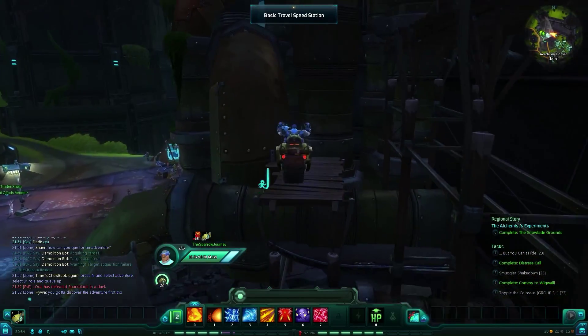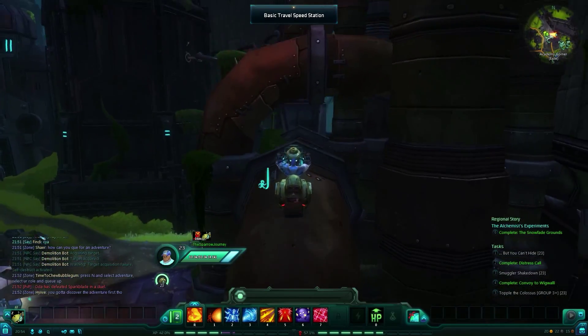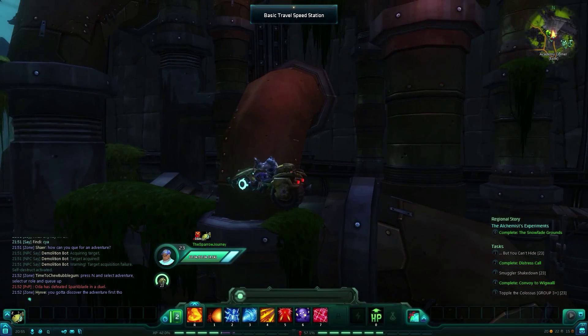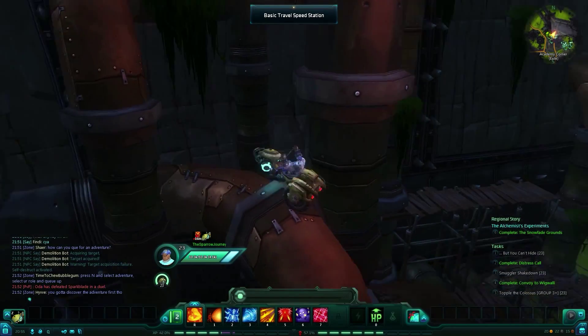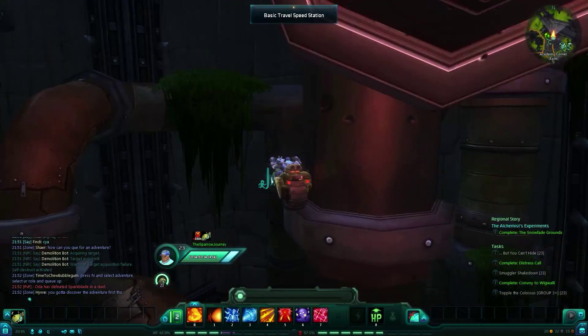Why would you duel somewhere if you can just try and discover secret places and hidden places where you should not be? Anyway, you should use your bike or your little dog, whatever mount you chose. I prefer the bike because the bike has more power and allows me to do this sort of thing.